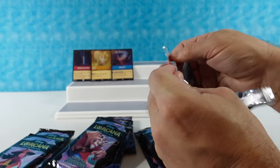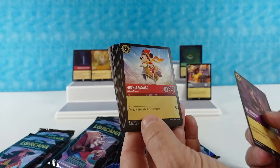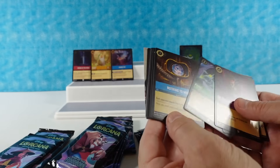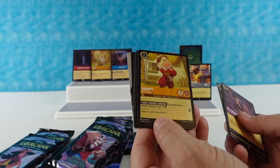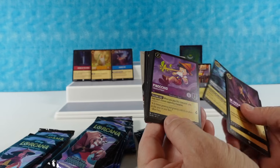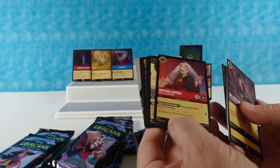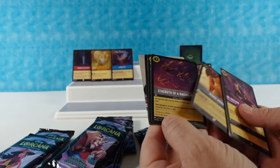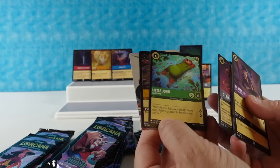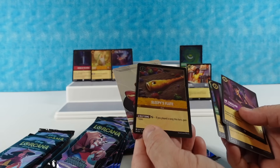Continuing: Dr. Facilier the Savvy Opportunist, Minnie Mouse Zipping Around — there's a Minnie on a scooter — Panic the Underworld Imp Nothing to Hide, Grumpy Bad-Tempered, Beast the Forbidding Recluse, Pinocchio the Talkative Puppet, Mother Gothel Withered and Wicked, Mouse Armor, Strength of a Raging Fire — that's a rare — Little John from Robin Hood, and our foil is Sleepy's Flute, which is a rare foil.